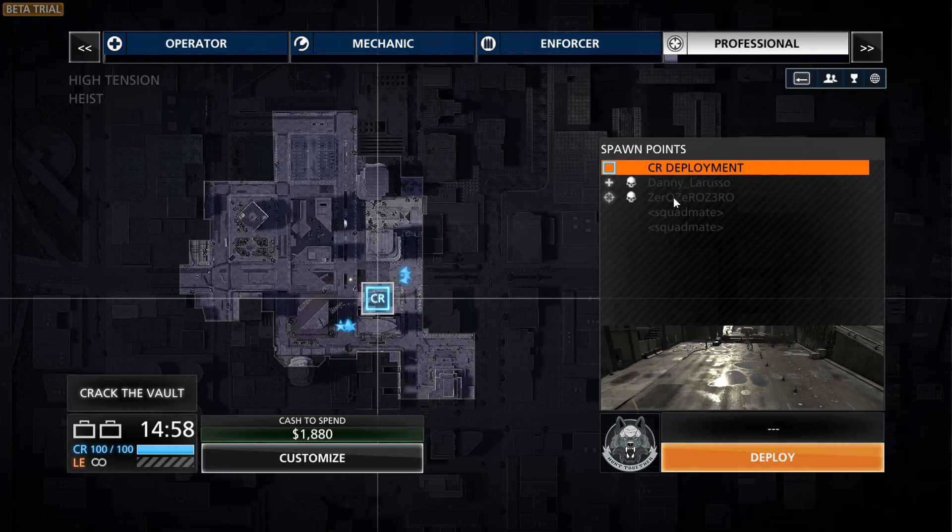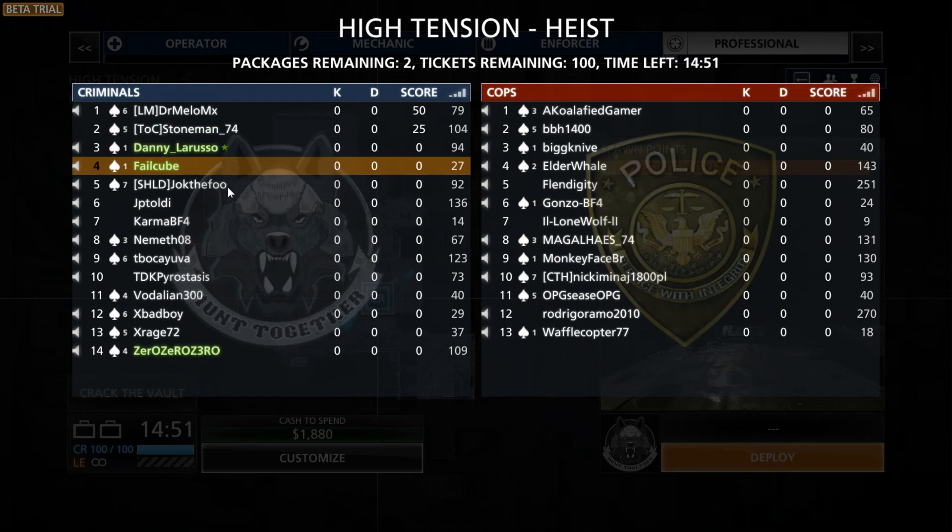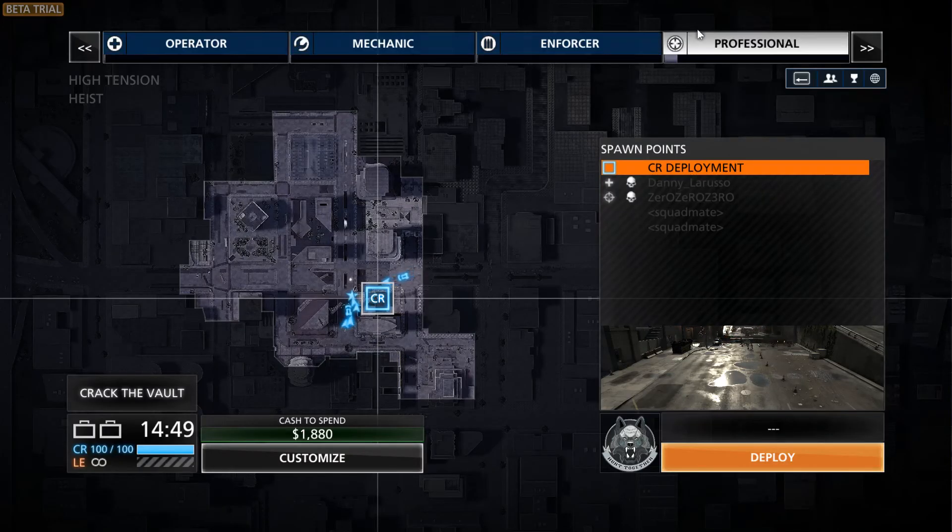I'm already in a squad here as you can see. If I press tab you can see the player list. It's a very similar or familiar interface to Battlefield 3 and 4. You have your four classes up top — you can just tell by the logos what type of weapons they are. Think of it as your medic slash assault, your engineer type player, your support with the heavy or light machine gun, and professional as a sniper.